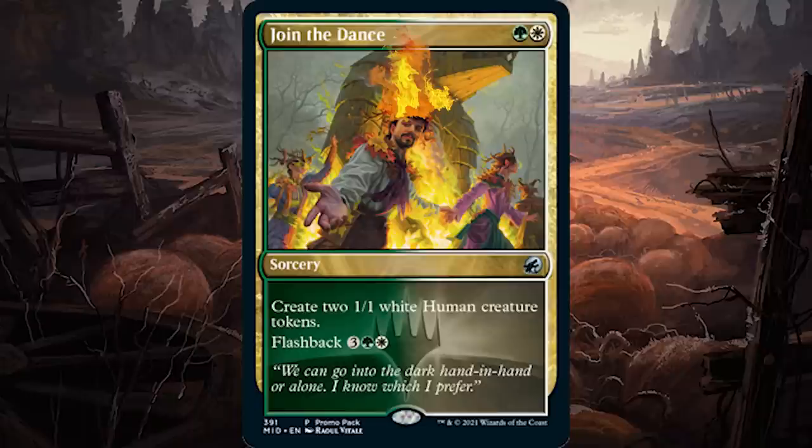So it looks like Flashback is flashing back, because we've got a two-cost two-color sorcery. It says create two 1/1 white human creature tokens and then Flashback five. Pretty weak, but we all know that a big thing on Innistrad last time we were there was token flood — traditionally in Selesnya colors, although obviously in this setting it has nothing to do with Selesnya.